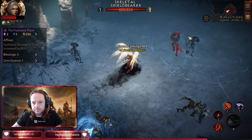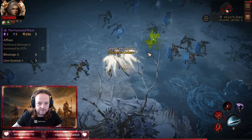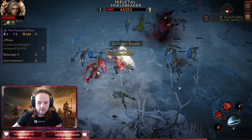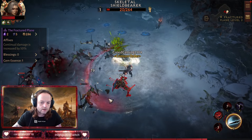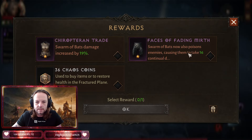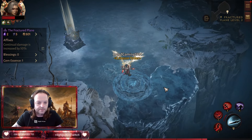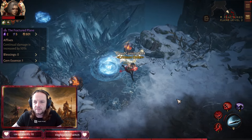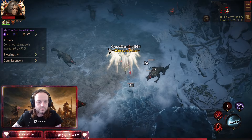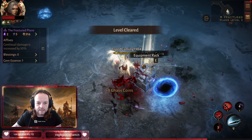Always look for ranged enemies to kill first — if there's any range, you want to take them out. Get them all in a group, throw bats. Here's my poison bats — now we have continual damage, so the poison from the bats will hurt them. Drain them, throw the bats — they just fall over.